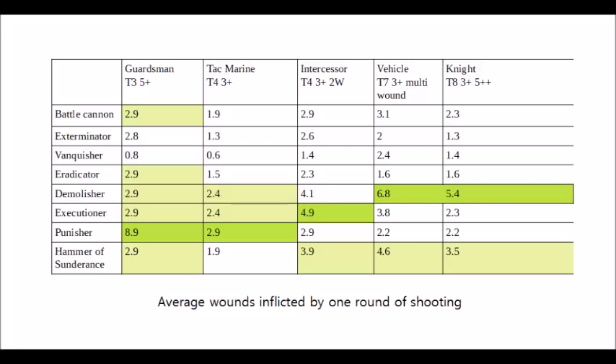Finally, we come to the Hammer of Sundrance — the Relic Battle Cannon from the Vigilus Defiant formation, the Emperor's Fist Tank Company. This one's just a Battle Cannon with flat damage 3 rather than damage D3, so unsurprisingly it isn't any worse than the standard Battle Cannon in anything. It's a really solid Relic to take, giving you all of this massive firepower at a whopping 72-inch range, making it a really strong backline tank you can keep out of harm's way, hopefully plugging away all game long. It's interesting to note that it doesn't even come close to beating the Demolisher against hard targets — the Demolisher Cannon really is that powerful now, even when competing with a souped-up Relic Battle Cannon.